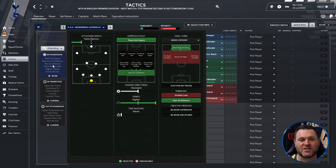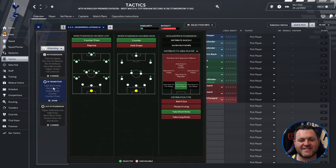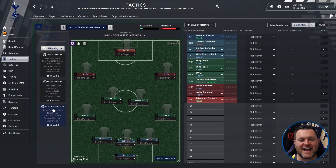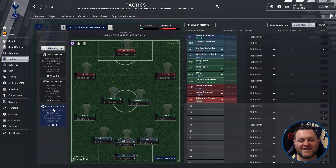Its in possession, in transition, and out of possession settings are all shown on screen. This is a tactic that I have downloaded and been putting through its paces. I've run four single season simulations using Tottenham, Middlesbrough, Inverness and Aberdeen. Let's jump in and have a look at some results.